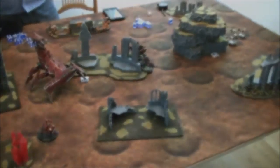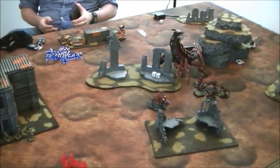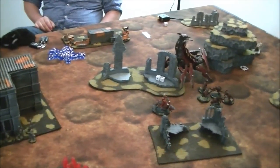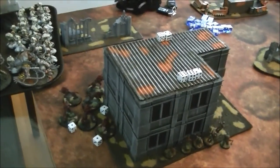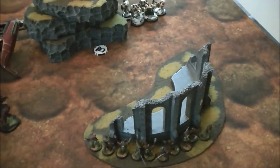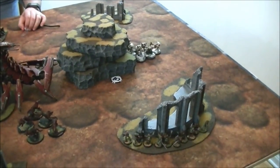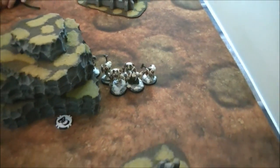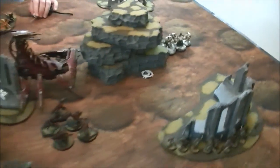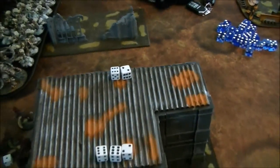Turn five recap: the assassin finally died, earning me four points. My objective-secured cultists were within 12 inches and Chris's assault cannon whiffed badly, so I scored those two points as well. Belial and his terminators are the only Deathwing unit remaining. Score going into a possible turn six: KDK 14, Deathwing 8.